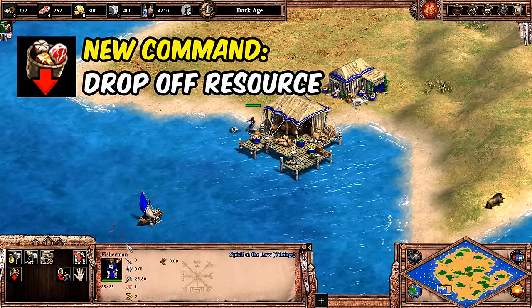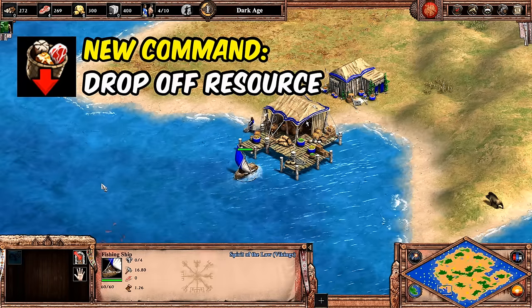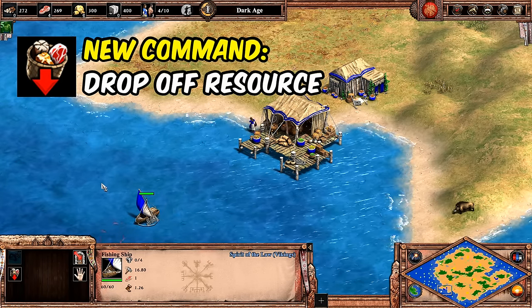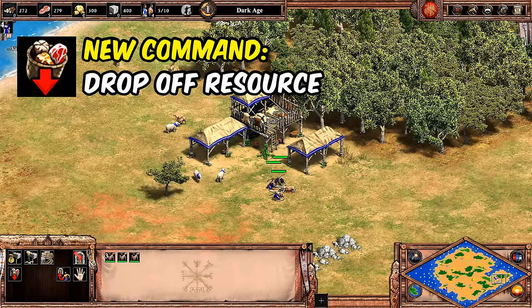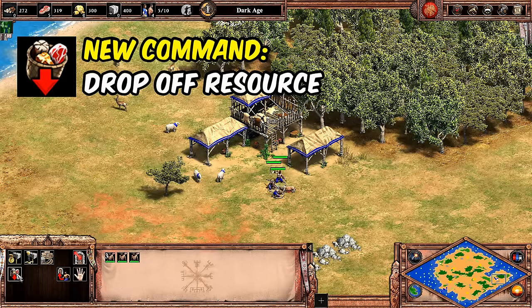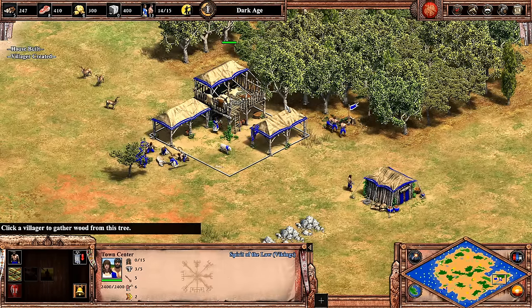This can be set to a hotkey and is a straightforward way to get those units to drop off resources at the nearest spot, and they will then automatically go back to work. This is going to be particularly useful for villagers collecting from sheep. Normally you had to right-click the town center and then back to the sheep, introducing a short delay, whereas now you just press that button and they instantly drop off what they're carrying seamlessly — which will be useful if you're a couple of food short for the next villager, for example.